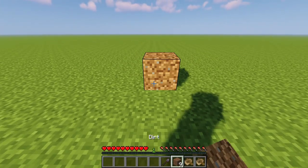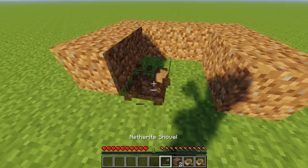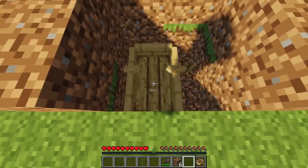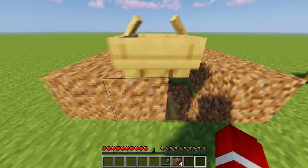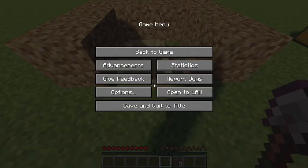What you want to do is place the blocks just like this, and then take out your shovel and line all this out, pick up all the dirt, and then put your boat as close to the wall as you can. Then put your two dirt blocks on the top, place your boat like that, scoot it over, and then mine these two blocks underneath.